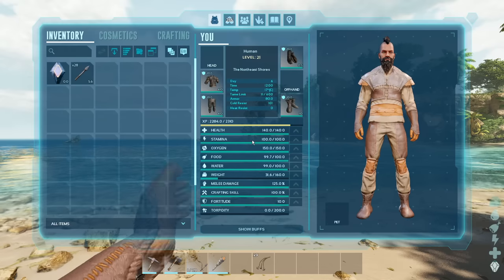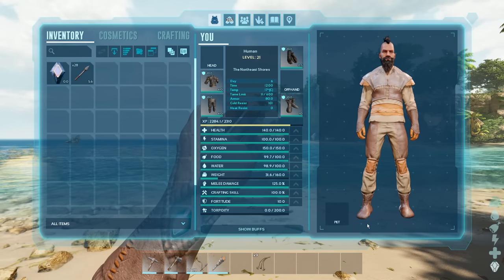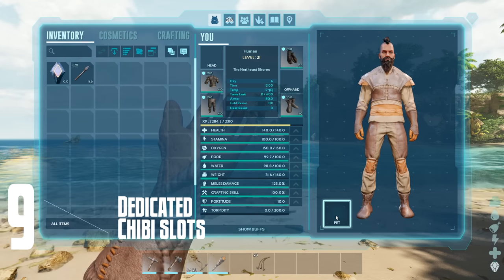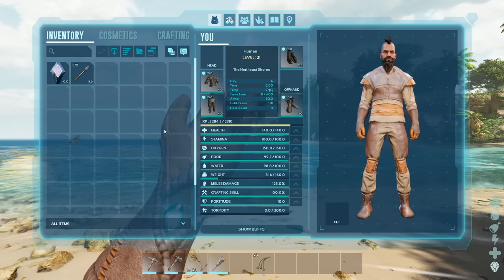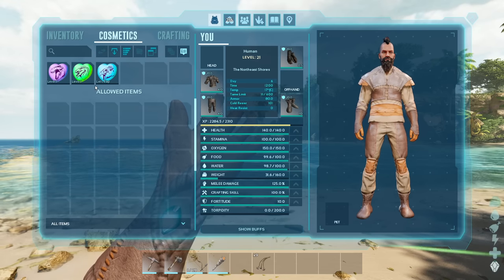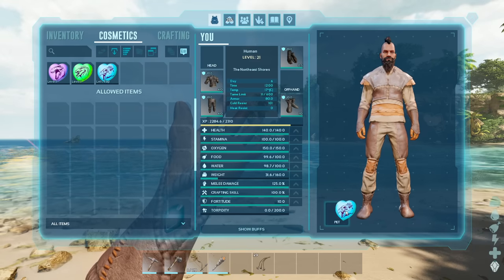Moving on to number nine: if you open your inventory, you will now see a dedicated pet slot. This is for chibis — no longer do they take up the offhand slot. You can find any chibis you have in the cosmetics tab, and we can see we're carrying three right now, so let's put one on.